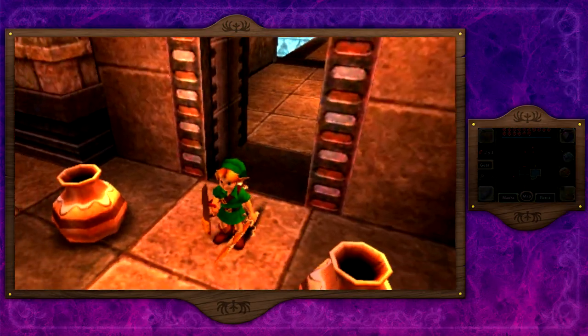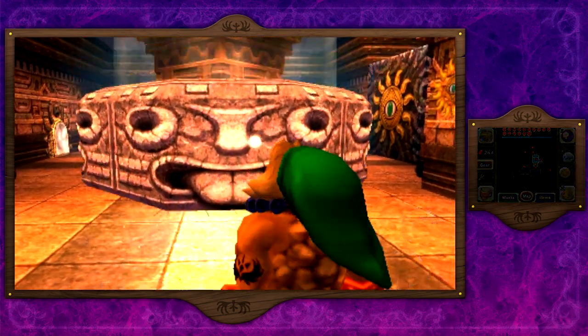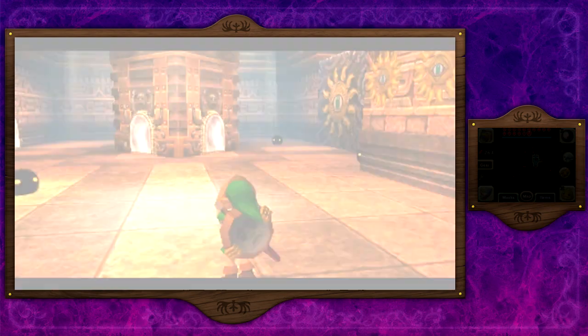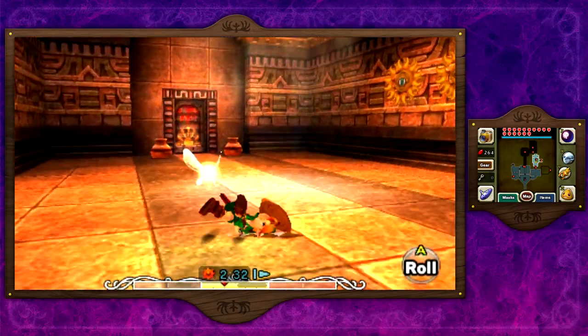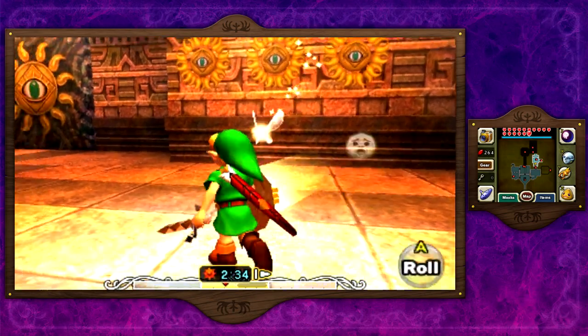One thing I love about the stray fairies in this game is that almost every chest that doesn't have a small key or one of the three main temple items contains a stray fairy. So you feel obligated to get all the chests. In other Zelda games you'll go out of your way to get a chest and it's just five rupees, which is really upsetting. But here it's almost always worth it.